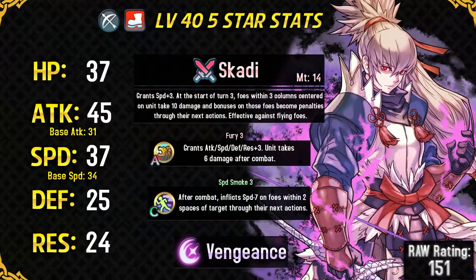His HP is average for an archer and his base attack is 31, which is not very high in this current metagame — there are many offensive archers who can completely outclass him in raw power. His base speed is 34, which is great, and with his weapon Skadi Bow he can reach 37 speed, which is amazing and very fast, and this is one of his biggest strengths.